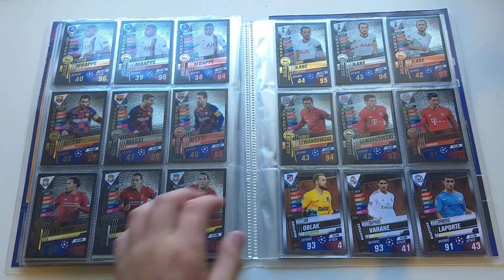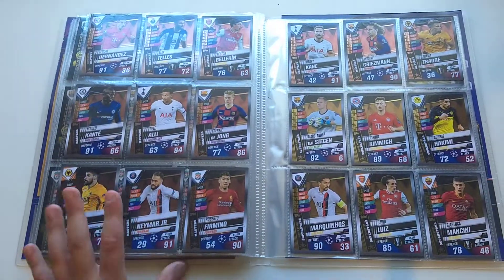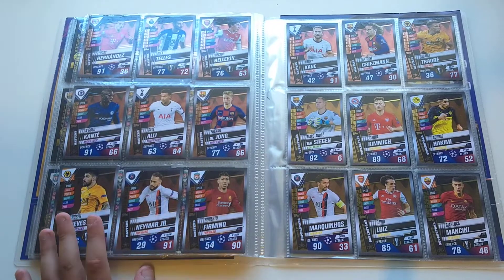Silver and bronze Kane were both included in the magazine. Gold via the Wednesday deal, silver Lewandowski in the collector pack, and bronze via a web Wednesday deal.